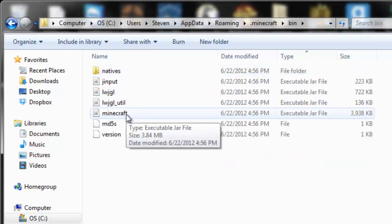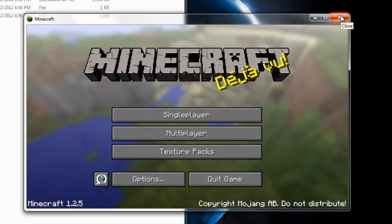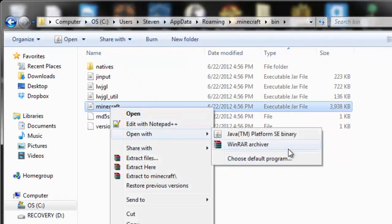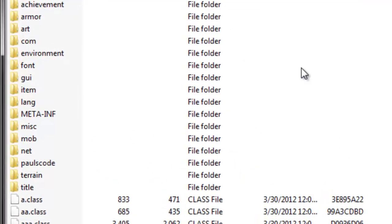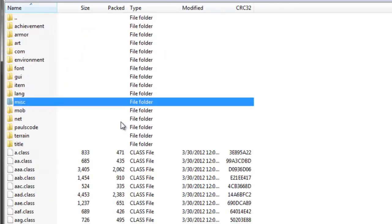Go into your bin folder. Before you open up your minecraft.jar, make sure you have your Minecraft game closed. You have to exit off your Minecraft game before installing any mods. Now right-click minecraft.jar located in your bin folder and open it with WinRAR or any 7-Zip opener. The first thing you have to do before installing any mods is to delete META-INF. Right-click META-INF, delete files, say yes, and META-INF is gone.